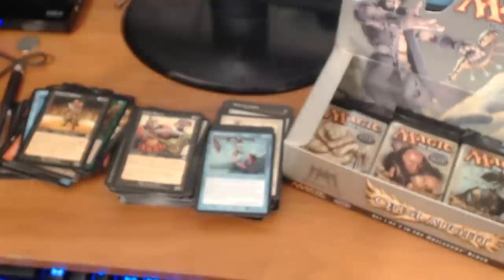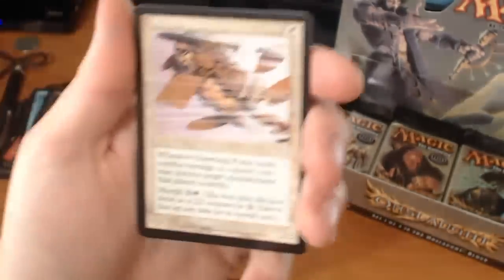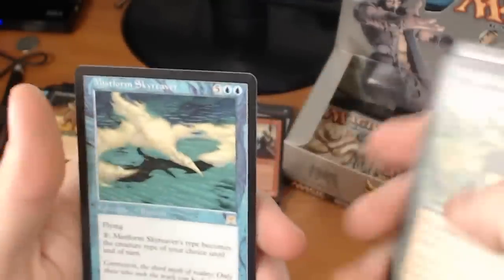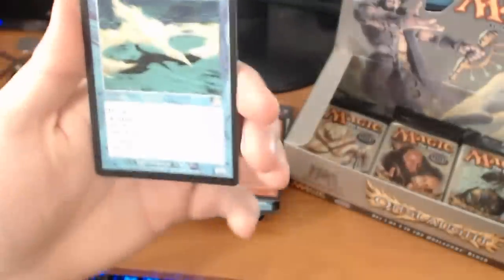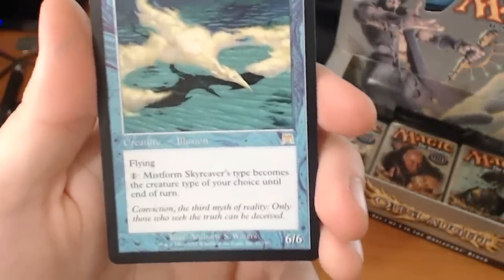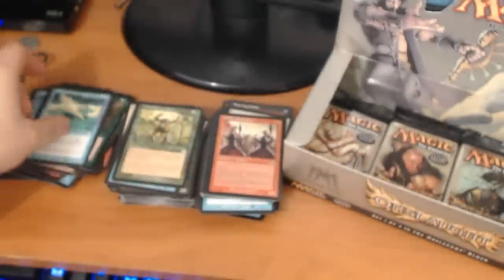We're getting down to the nitty gritty here folks — I believe we have 7 packs left. We have a Dawning Purist, a Nameless One, an Invigorating Boon. And a rare — it's a Mistform Skyraver. It's a 7-drop for a 6/6 flyer. Pay 1 — Mistform Skyraver's type becomes the creature type of your choice until end of turn. It's an Illusion creature.